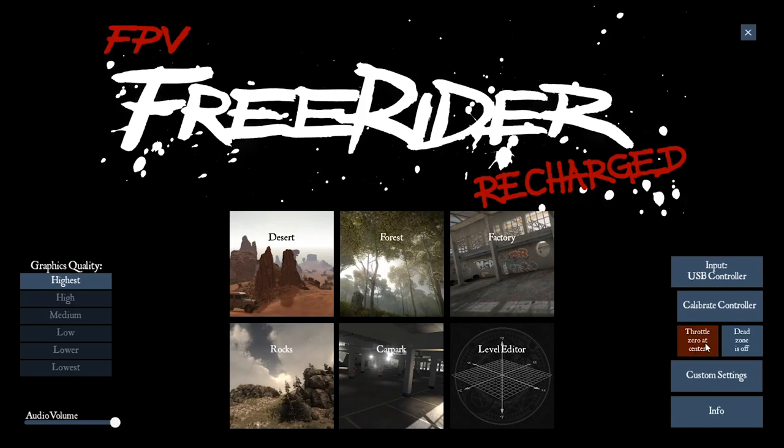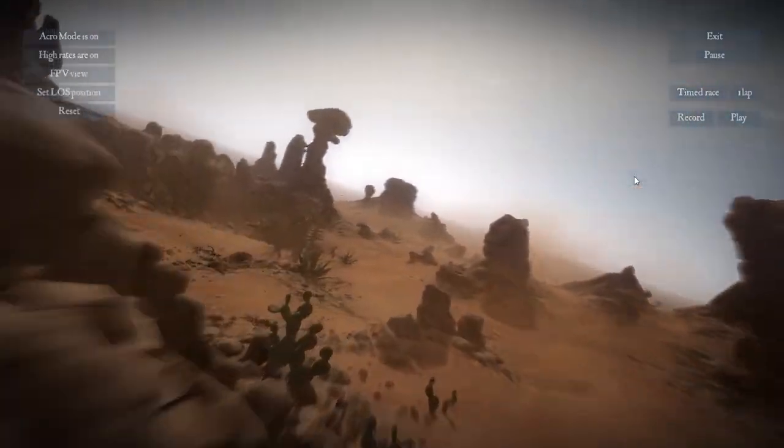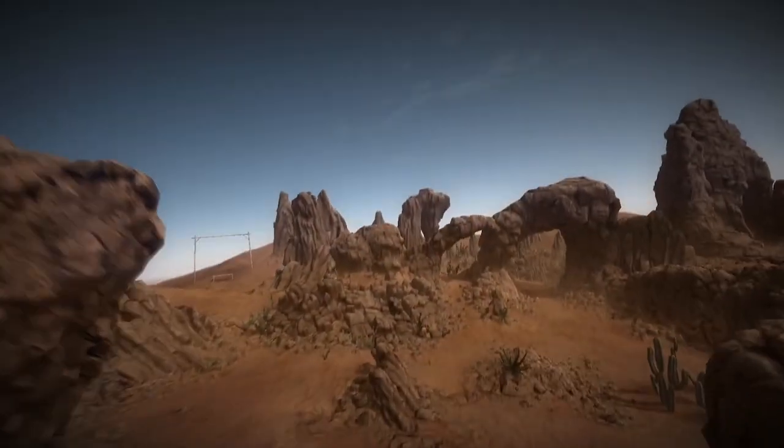There's a little button to set your throttle zero at center in case you have a transmitter that's spring-loaded to center — it also helps if you want to fly in 3D mode, which this simulator does allow. You've got a bit more presets on this one, but other than that, pretty much the same settings as the original Freerider. There are a few levels in this one as well — these ones are a bit more cinematic with more going on, and the graphics are better.